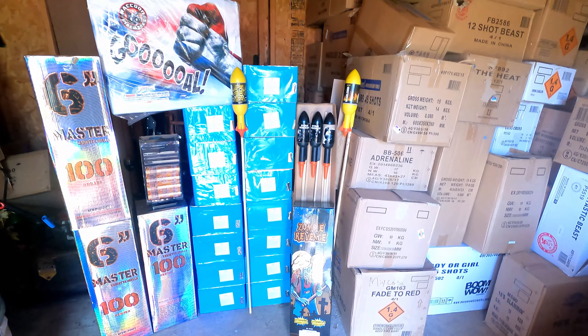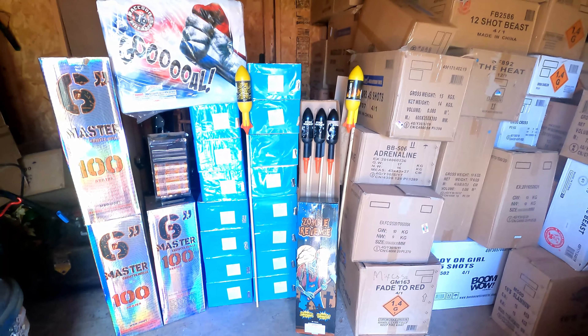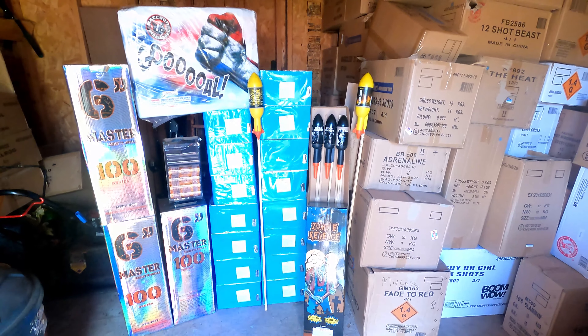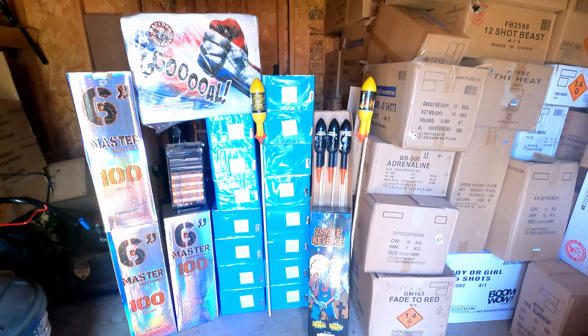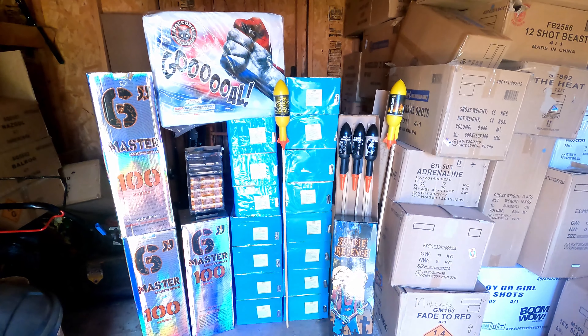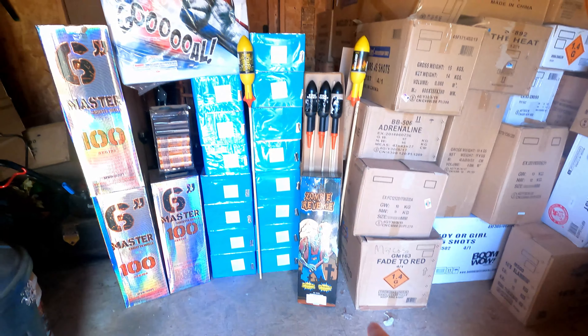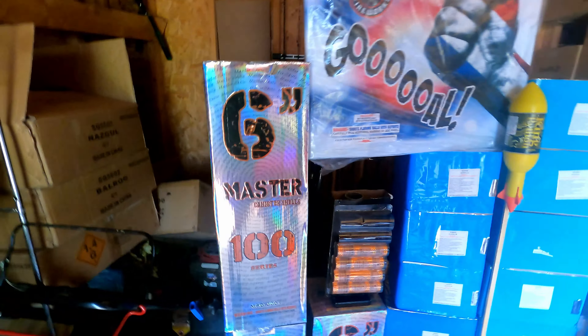What's up pyros, today we're going to take a look at another stash update — this is the second one of 2021. Some of these I got at the end of last year. I wanted to go over some specialty items: we got some tall rockets, pyrotechnic cases, some awesome shells, the traditional ZR Zombie Revenge, and then a Raccoon zipper cake.